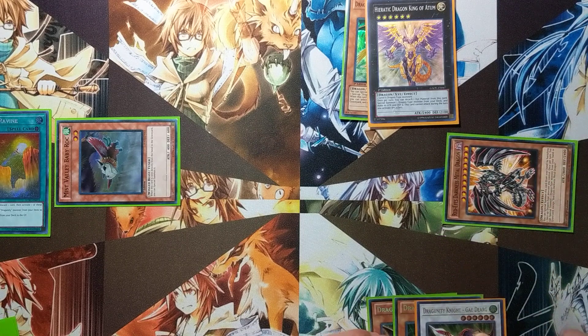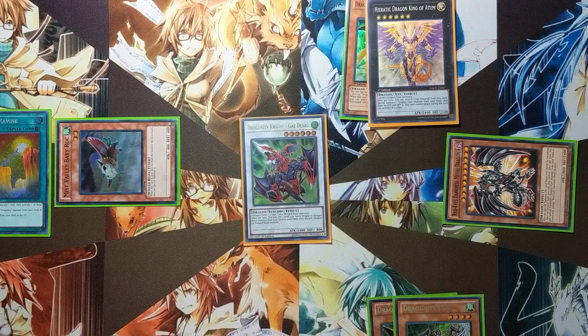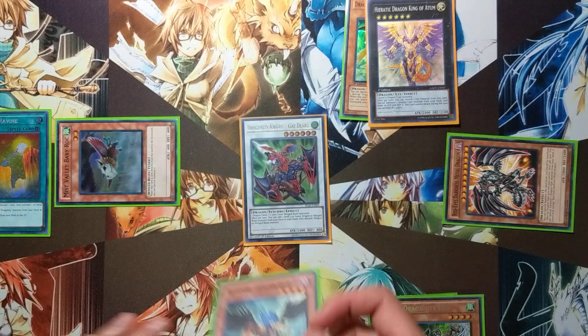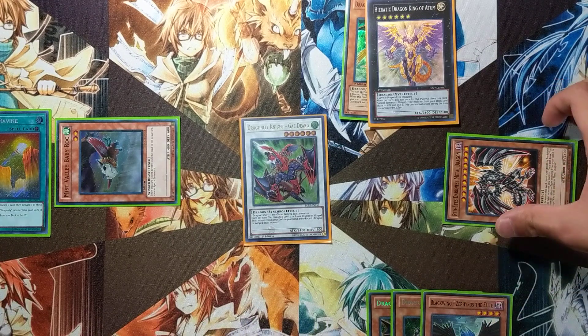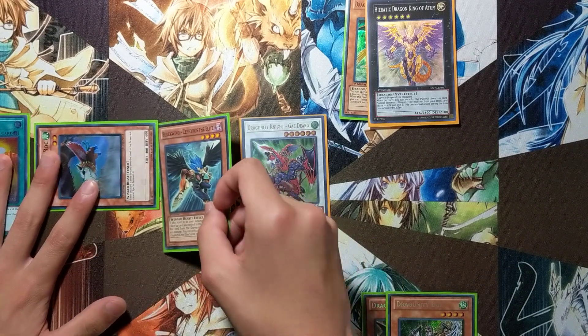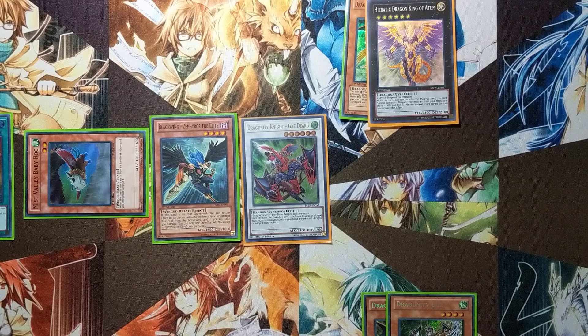Red-Eyes' effect special summons Gayderg from the grave. Resolve Gayderg again to search your deck for a Zephyrus and then discard Zephyrus. Zephyrus' effect returns Red-Eyes to hand and special summons itself to the field by paying 400 life points, which doesn't really matter that much.